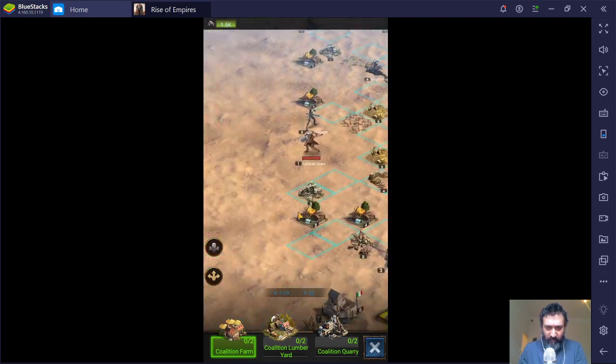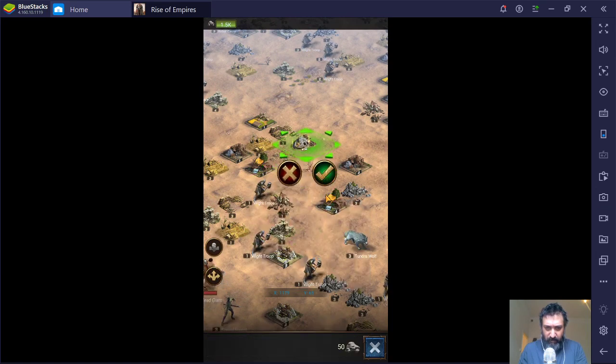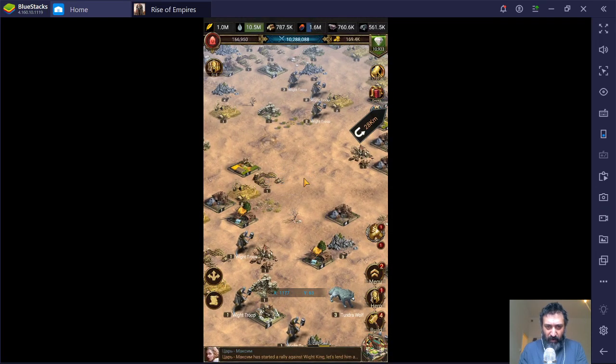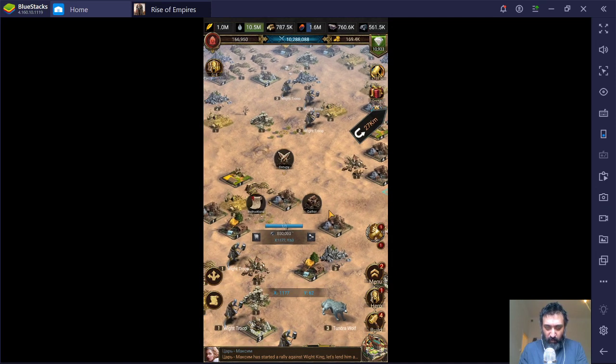Let's scroll out here so everybody can see how it's done. It's very easy. You just pick one up — it costs you 50 stone — you pop it down, 50 stone, build that there. That is now available for anybody to use. What I do often is build quite a few of them in a bank for other members of my Alliance to use as well.